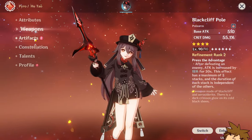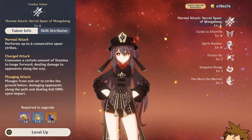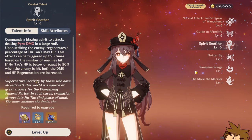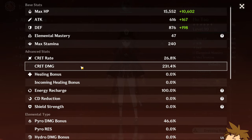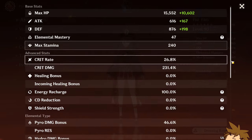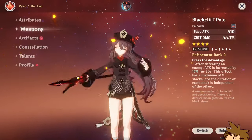For her talents, normal attacks take precedence over everything else, then elemental skill, and the burst would be last. The stats you want are crit rate, crit damage, attack, maybe some Elemental Mastery, not too much energy recharge, and Pyro damage bonus. That's all you need — don't make it complicated. She's really simple to use, doesn't scale off HP or EM, just like any other DPS.